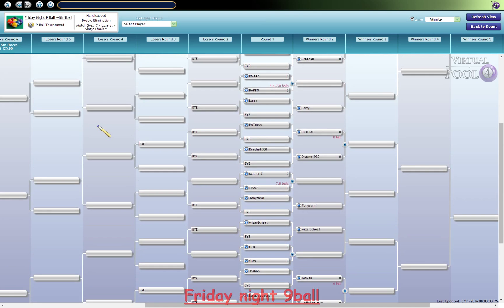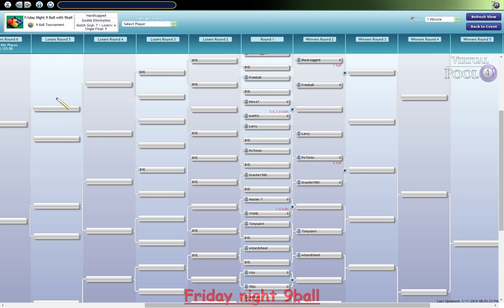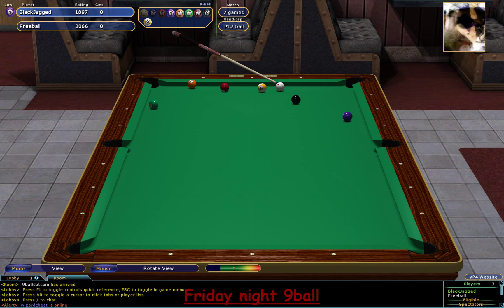We've got quite a good turnout — about 17 in the tournament. Looking at the HUD up top, player one is Black Jagged from Germany, and he's getting a seven ball. That is actually still quite a tough handicap.